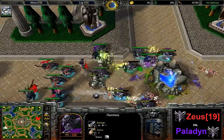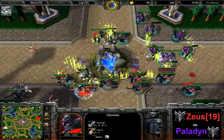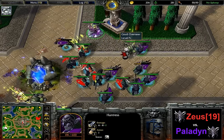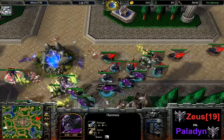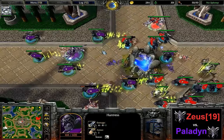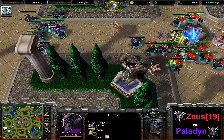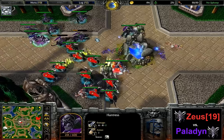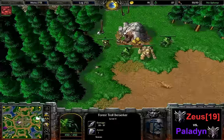1-1 upgrades for Zeus already against 0-0 for Paladin — so a pretty big upgrade lead here actually for the red Night Elf. Both of them just trying to do their best dancing around the fountain. It is Paladin who has to fall back — two of his hunts pretty low already. 50 supply for Paladin, 47 for Zeus. But Zeus's expansion is waiting while Paladin has no more expansion attempt — Zeus is trying to get a surround on this hunt right now.